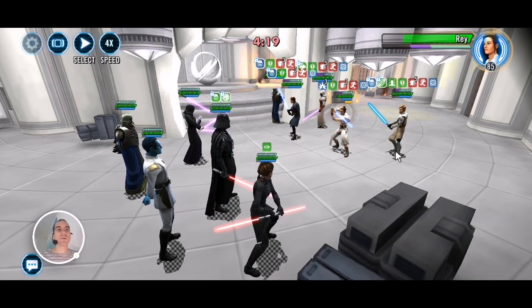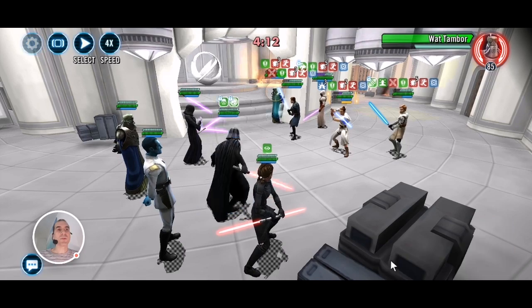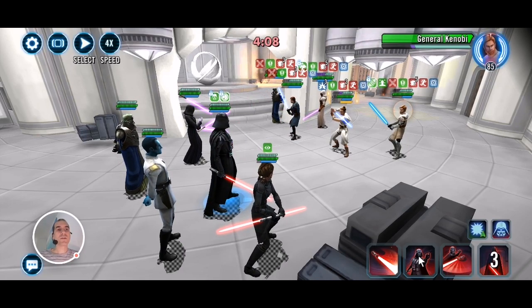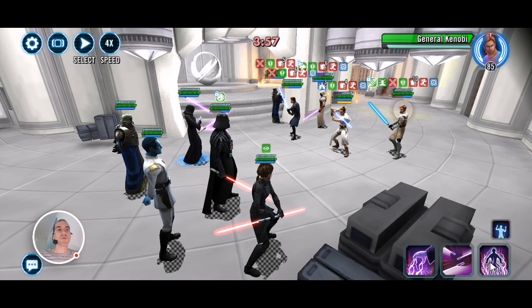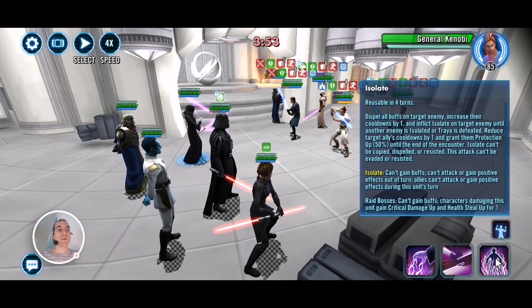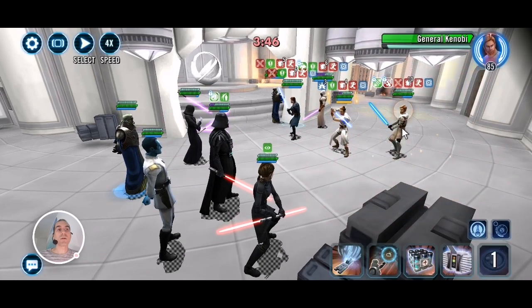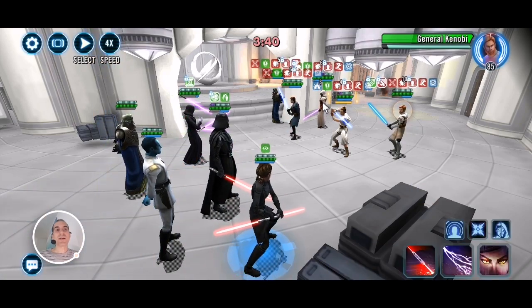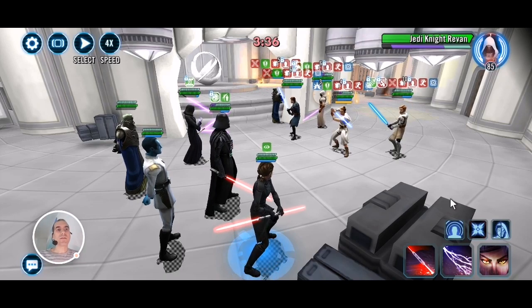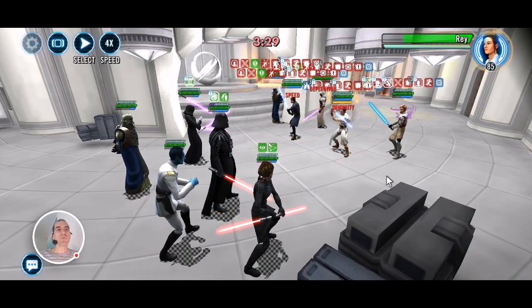Then I go around everybody putting ability blocks on them — ability block over on Watt as well. AoE with Vader to get more DoTs on the board. Kenobi's got Permataunt, so that's why I bring in Traya — Thrawn can swap turn meter with her, she will then isolate Kenobi, get rid of the taunt, and at the same time target Vader so he can get to his Merciless Massacre quicker because she reduces his cooldowns by one. The Med Pack tech I like to put on Traya — just if Revan gets Direct Focus on her, she'll be able to recover some health and protection. Then Bastila applies Fear on Revan so he doesn't get a turn. Finally Thrawn puts Fracture on Rey.